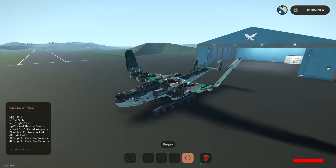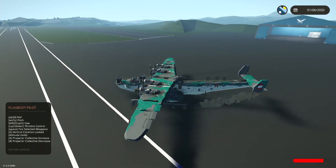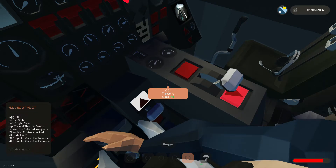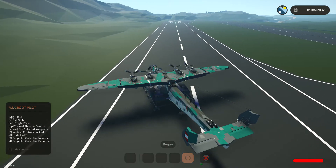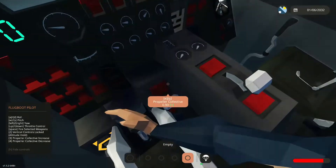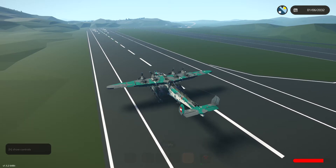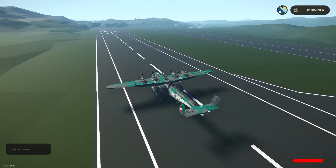Look at that, the wings are amazing! Right, shove the throttle up full and then we can use the throttle controls from here. Let's literally get into it — off this runway, get the hell off this place.